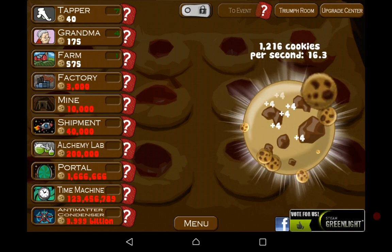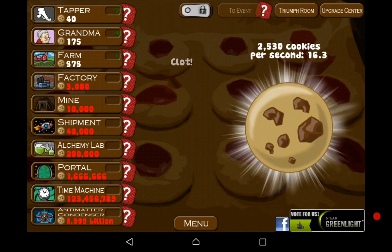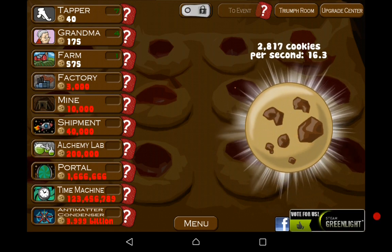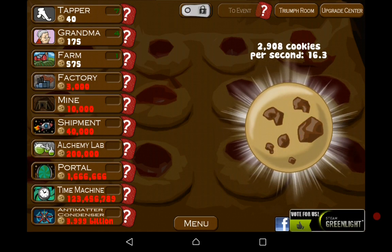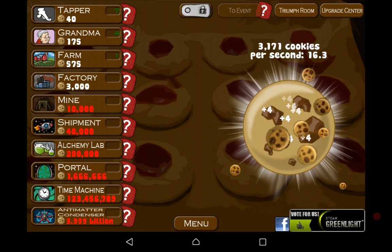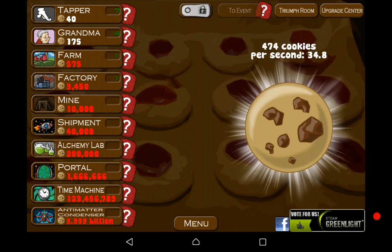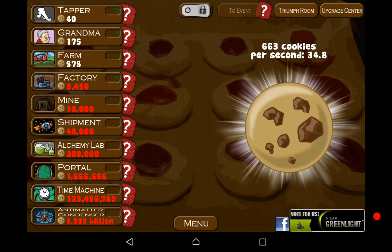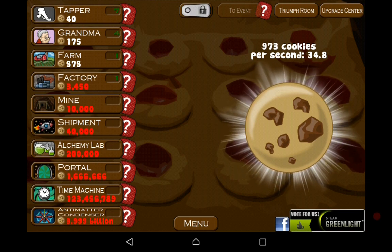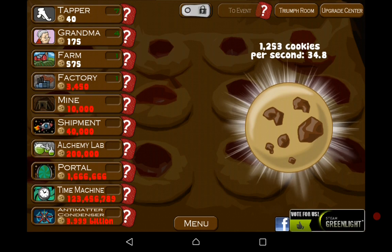Let's try and go for factory next. Oh, the golden cookie is here! So with the golden cookie you can either get a frenzy, which will multiply your cookies per second — the white bit around the cookie turns green and the per-second number turns green too. Or there's one called squeeze cookies where the white ring turns purple and it multiplies your click by a monstrous amount — from 4 it will go to about a thousand cookies per click.